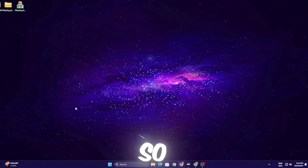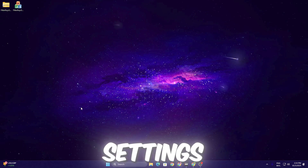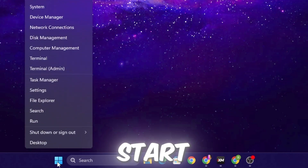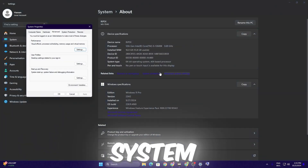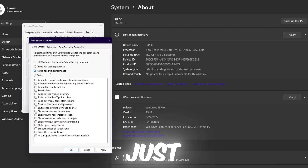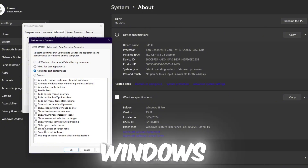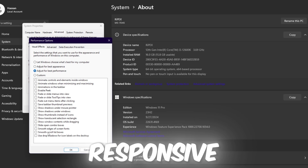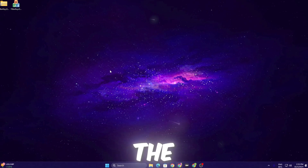Next, adjust Windows graphic settings. Right-click the Windows Start icon, open System Settings, go to Advanced System Settings, click Settings under Performance, and set it to Adjust for Best Performance. This disables all animations and effects, making Windows more responsive. Click Apply and hit OK.